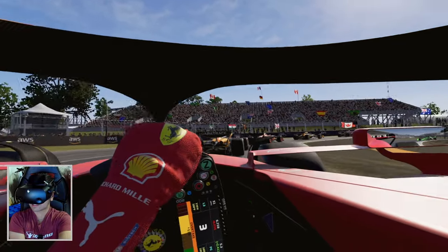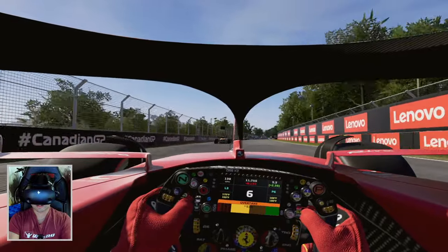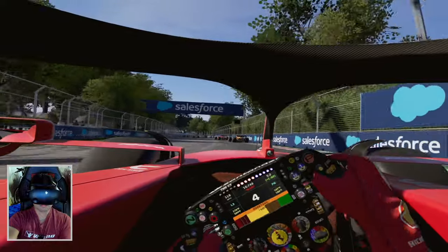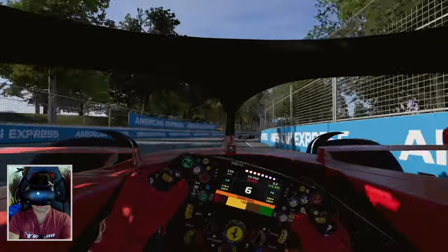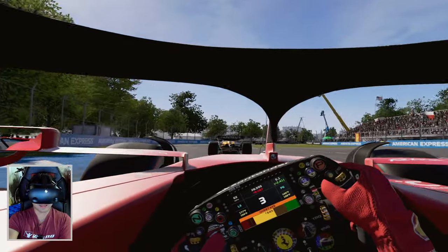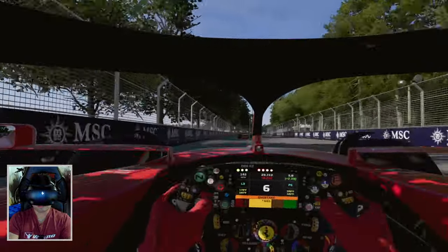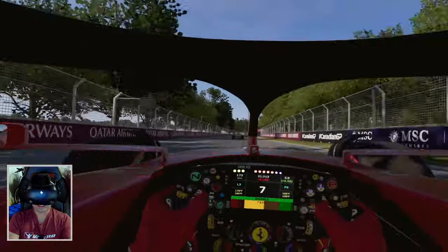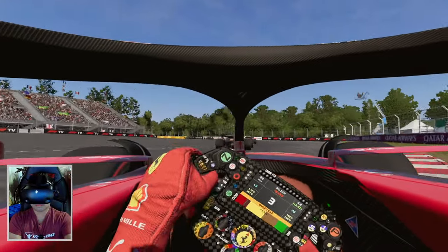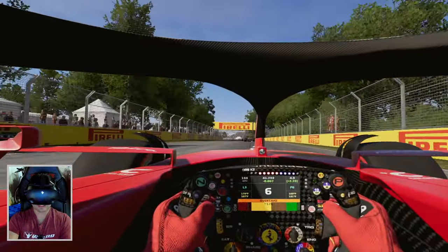I get fastest lap — wow, I'll take that, almost lose it there. We're gaining on the pack up front. I'm not going to worry about the driver behind and just concentrate forward. Now we're in DRS range — let's go! Don't have to worry about the car behind, can focus forward.